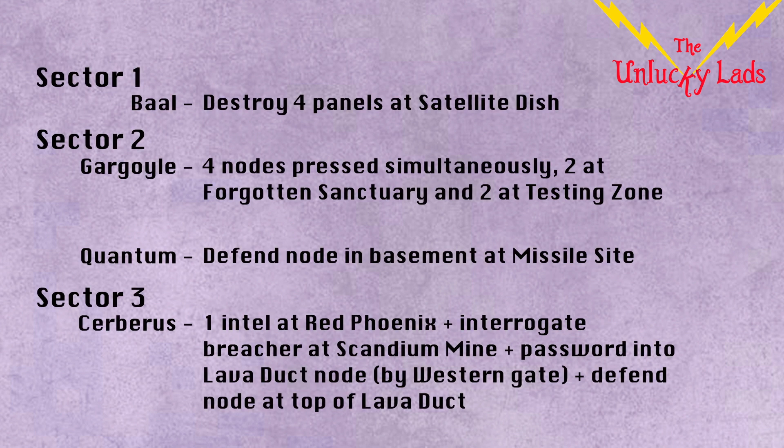As for the intel trail, it's not too bad again this week, with sector 2 being a pretty quick gather for both titans if you plan it well. For example, you could split up the squad and do nodes for Gargoyle, then do the Hack and Defend as a team after you've beaten Gargoyle and en route to Supercomputer. The other good part is that sector 3 isn't too lengthy either, but do be aware that the Hack and Defend at Lava Duct can be quite hard if the whole squad isn't ready for it. If you have any problems, please comment below and we'll try to help out.